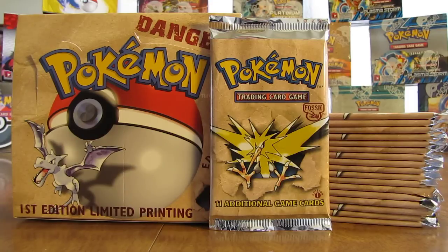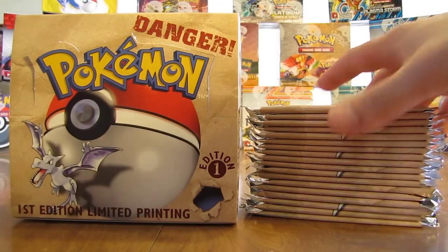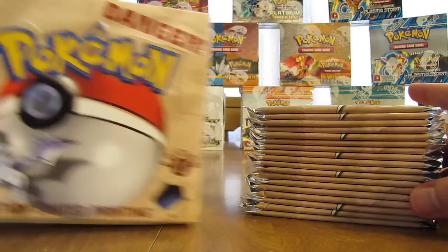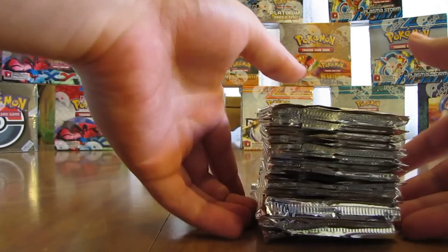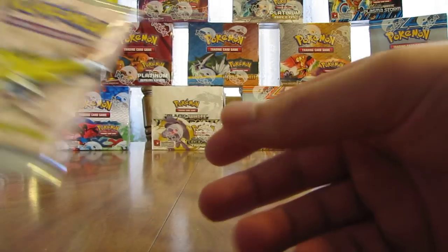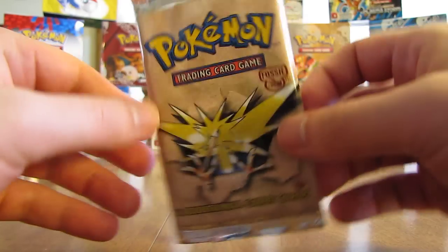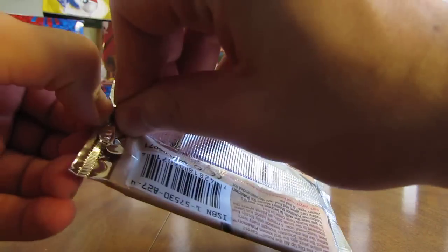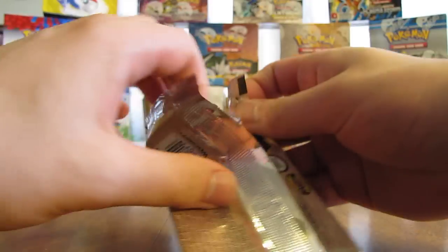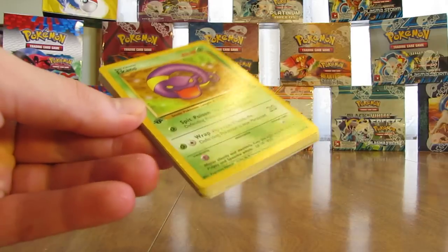I bought this booster box from Dave and Adam's Card World for $356.25. It was so expensive because these cards are all first edition, so every single card will have that first edition icon on it. Here are the 18 packs we'll be opening up. In the first half of the box I only pulled five holofoil cards, so I'm hoping to get seven in this half. Holos I'm really hoping to pull would be Dragonite, Moltres, Articuno, and Ditto.